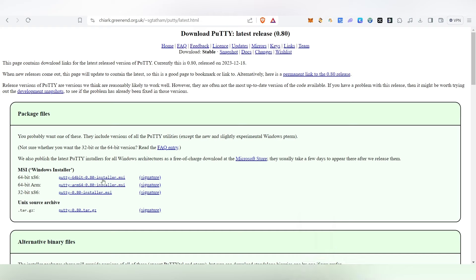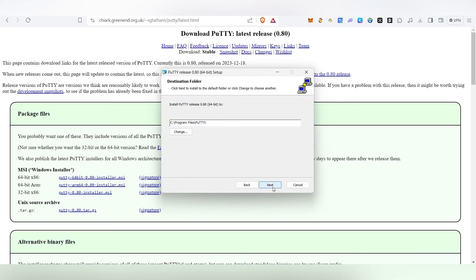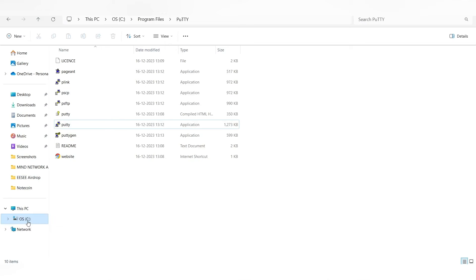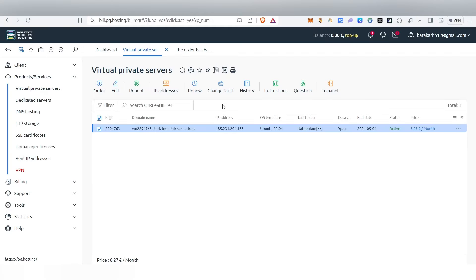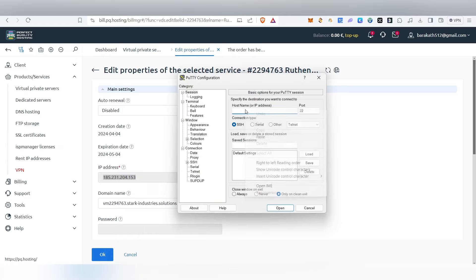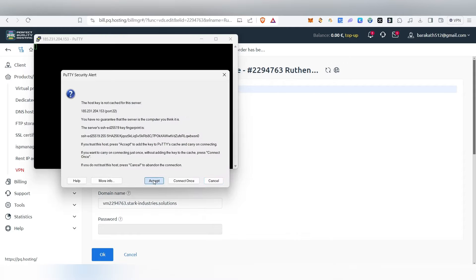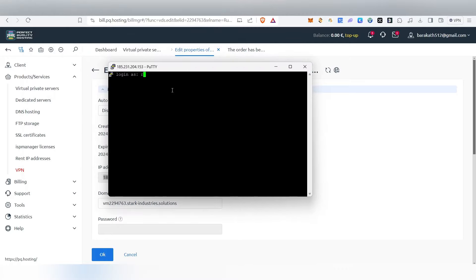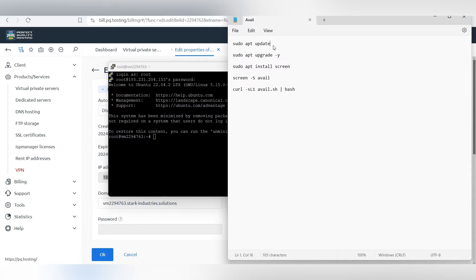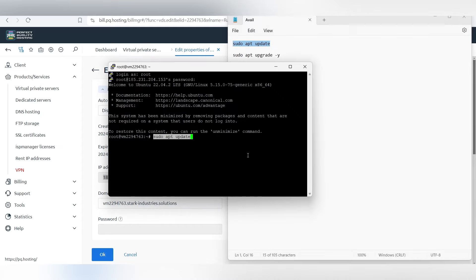Next, download PuTTY software — the link will be in the Telegram channel. Open the installer, click Next, Next again, then Install, and finally Finish. You can find PuTTY in your Program Files. Come back to your VPS panel, copy your IP address, open PuTTY, paste the IP address, and click Open. Click Accept, then type 'root' as the login, and enter the password you set in the panel.